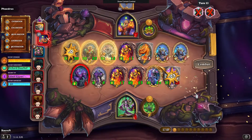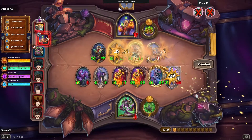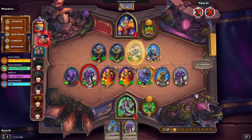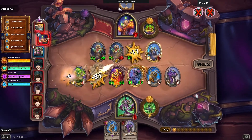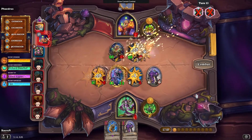The Hydra survived. Survived again. So we can only get two. Another Amalgadon — so it's another plus twelve, and then plus eight. That's plus twenty next turn.